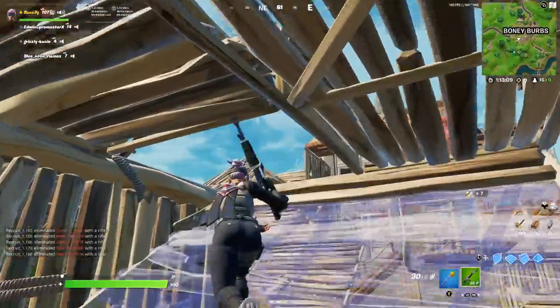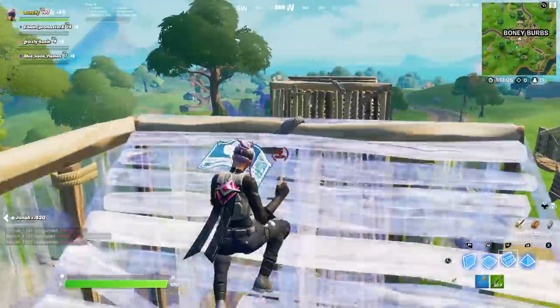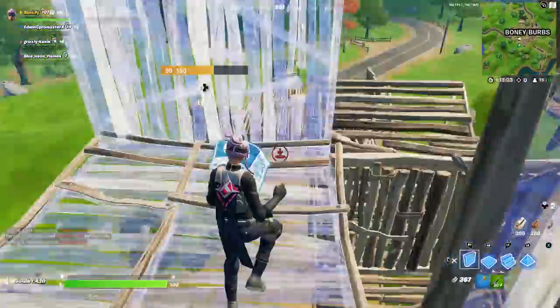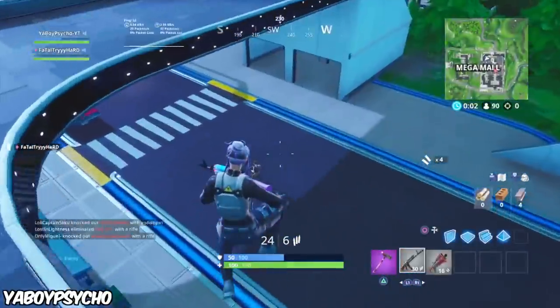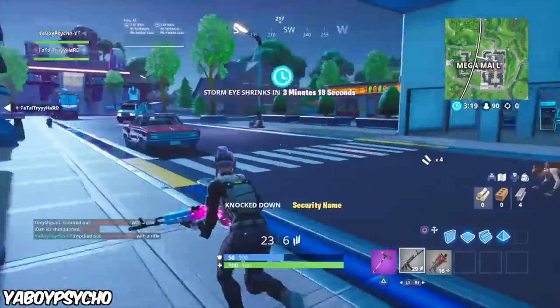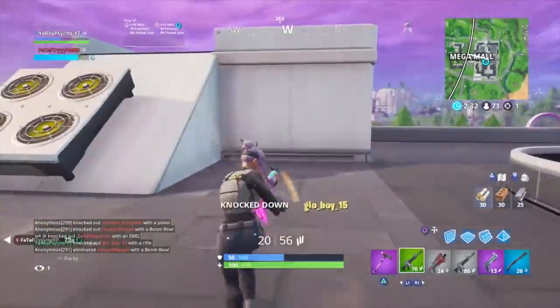Bracer with the Star Shot and Star Wand. The Star Shot is a back bling I've never put on a list before, because it can be either a noob or a tryhard item depending on the skin you use it with. It really only looks good on certain skins — so enter the Bracer.